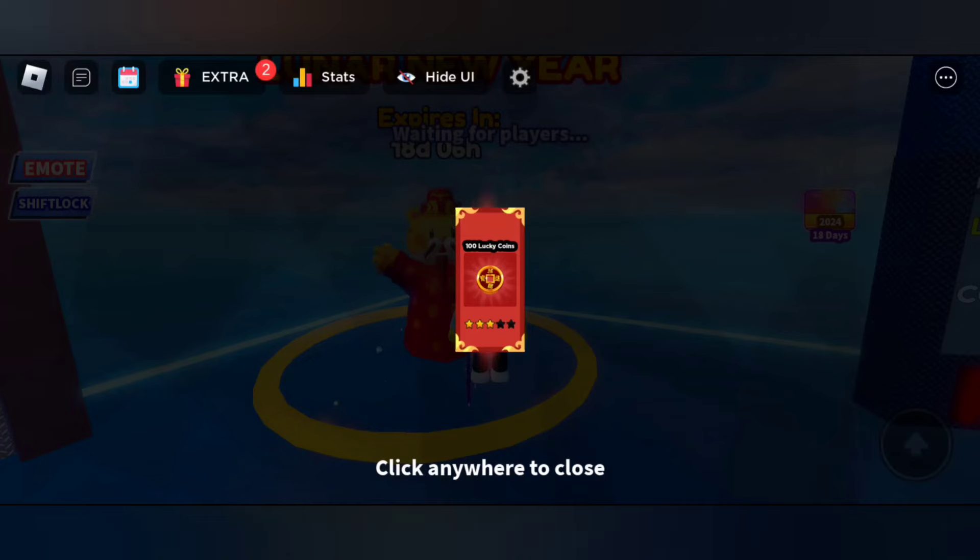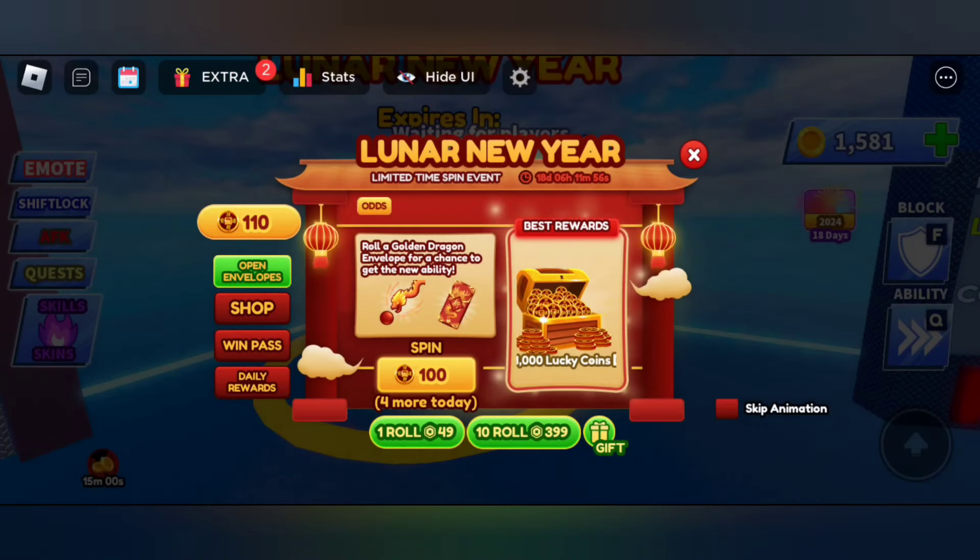You can get five spins for 500 lucky coins — that's basically how you can get the Lunar New Year spins. You can also see the rewards; you can get cool rewards with the spins.